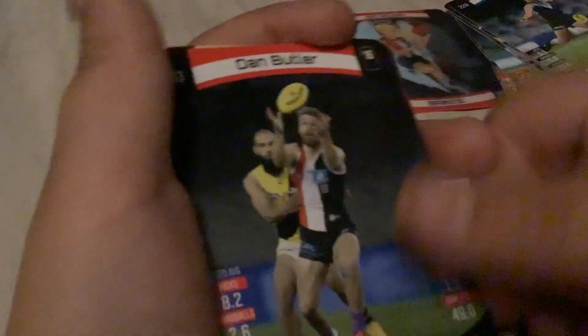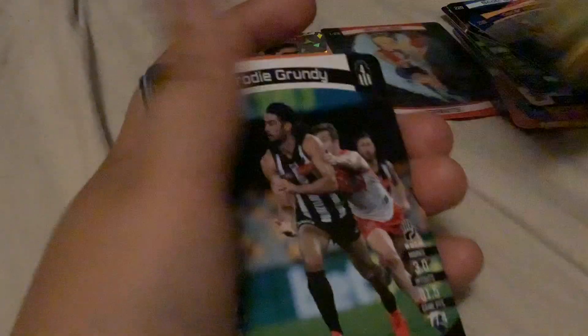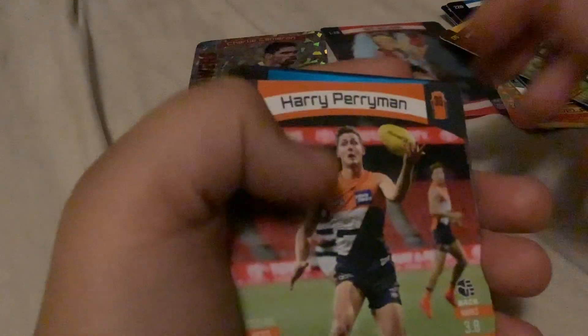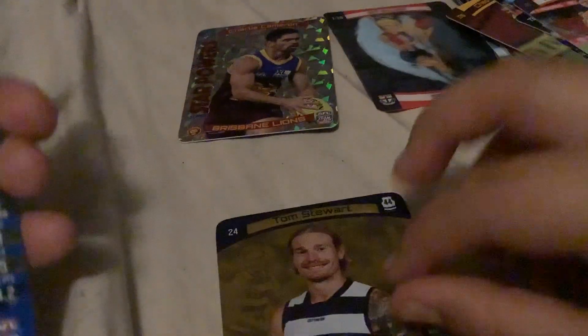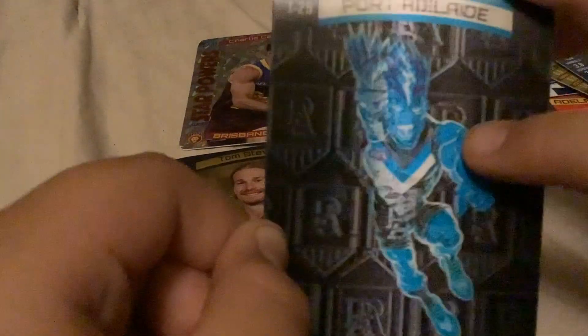Let's get four cards from the back: one, two, three, four. So Butler, Allen, Allen wing guard, Grundy, Crips, Perryman, Thomas. Our gold is Tom Stuart, Thomas, and a rare is... oh no, this might be a double, I can't remember — Port Adelaide 3D icon.